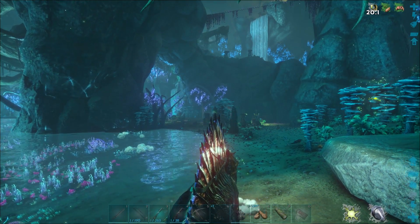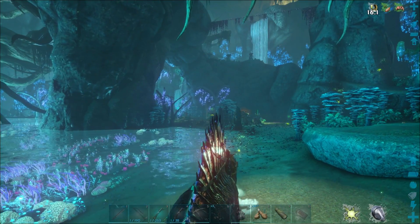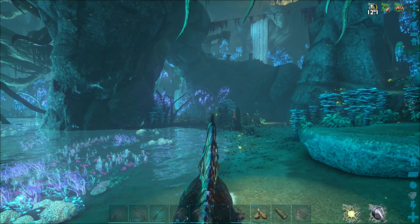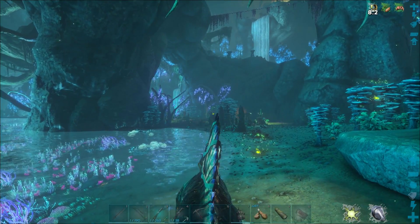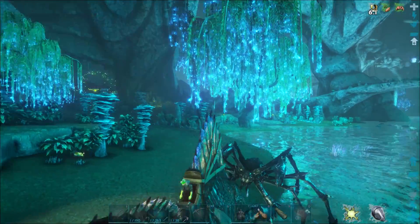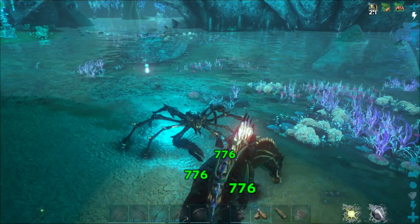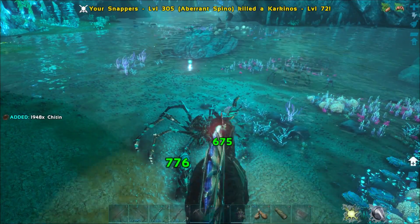Oh crap — an alpha sarco! Level 102, I was not expecting this at all. I've killed an alpha sarco before on megalos in another map — megalos can get picked off the mount. I'm not sure if an alpha can dismount you from a spino. It has 73,000 health. Worst case scenario I can just run away — you're about to see how quick this thing can run.